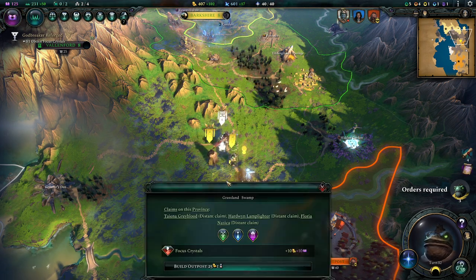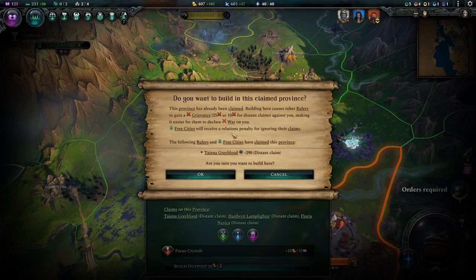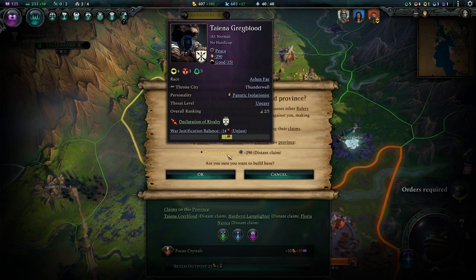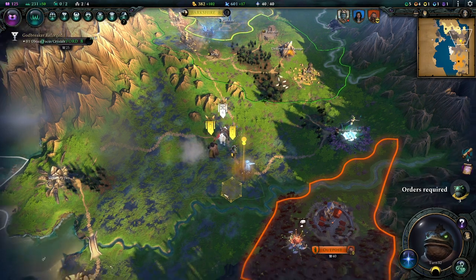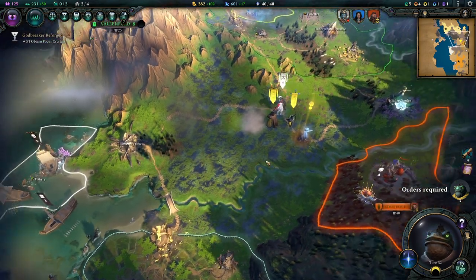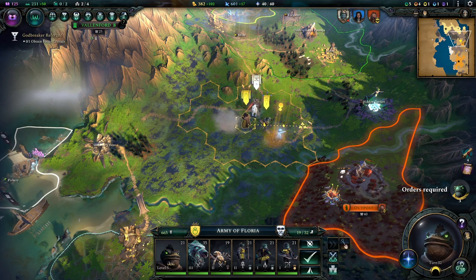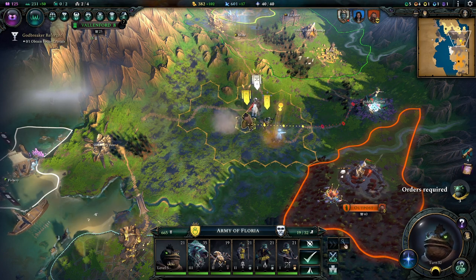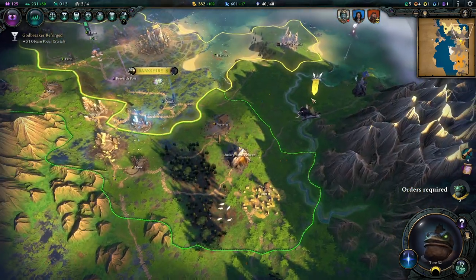So let's put these boys here, build that outpost. And there's some claims here from the free cities and stuff. Tania Greyblood — it's this lady who doesn't like us all that much because we keep taking her stuff. But that's just how it is, lady — that is just how it is and how it's going to be. So we build that outpost, and we're going to go explore the hidden garden. And we're going to explore the slitherous den down there. And we're going to bring out our troops.